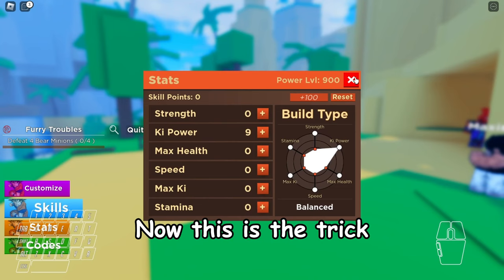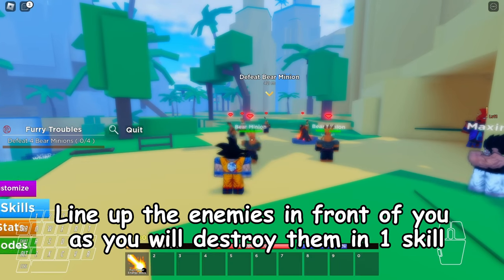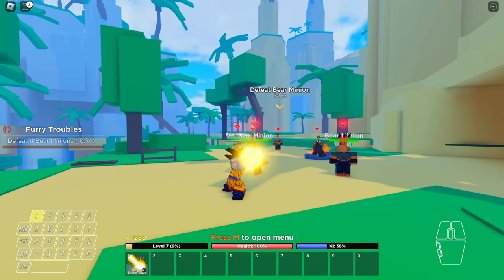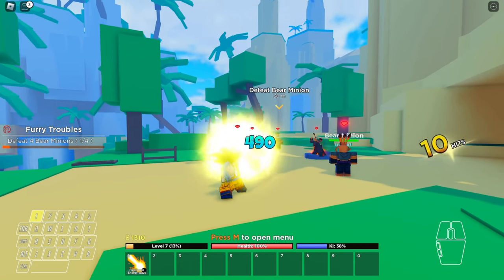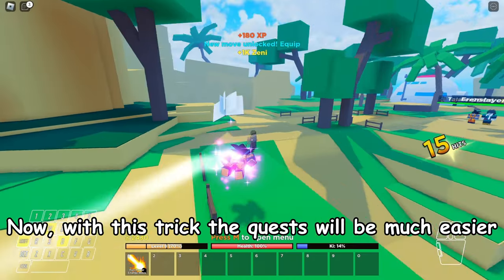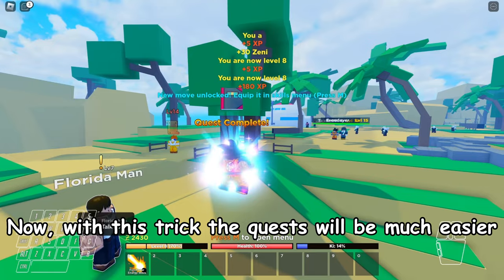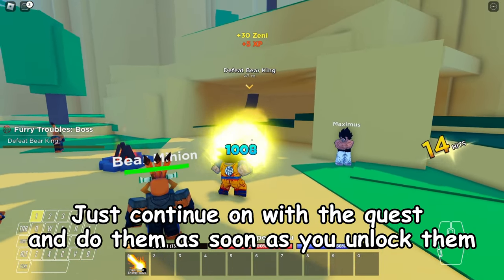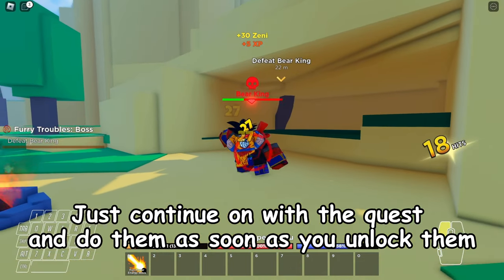Now this is the trick. Line up the enemies in front of you, as you will destroy them in one skill. As you can see. Now with this trick the quests will be much easier. Just continue on with the quests and do them as soon as you unlock them.